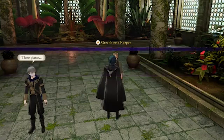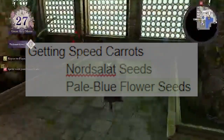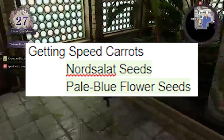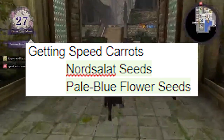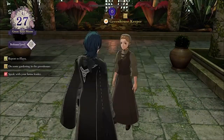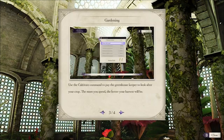First, let's talk about speed boosters — the speed carrot — which you can get from planting Nord Solid seeds or Pale Blue Flower seeds. Pale Blue Flower seeds you can actually buy from the foreign merchants at the monastery, so I'd definitely recommend stocking up on those. Speed carrots are so good — plus one speed can make a huge difference, especially if you stack them on one unit. It can get them to the point where they're doubling enemies, or save them from being doubled, making them more durable.